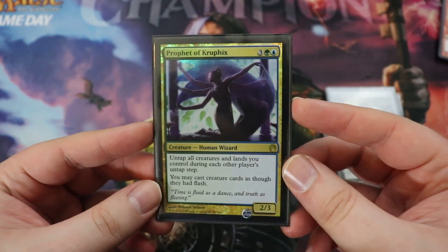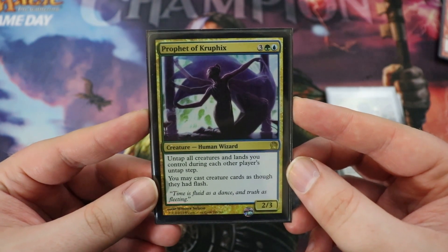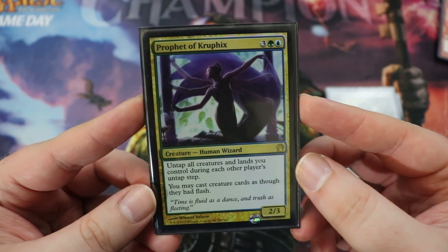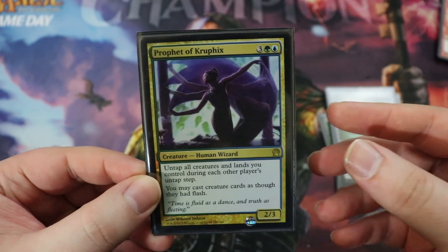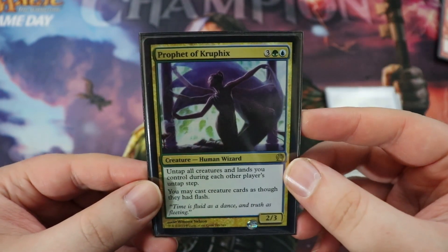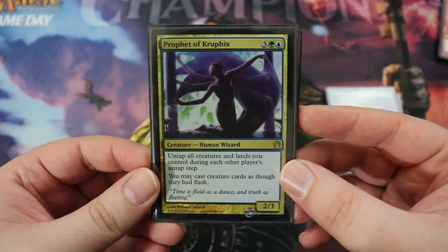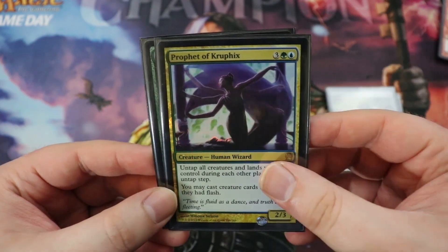Next is Prophet of Kruphix — because Prophet is not banned in Oathbreaker. It is a 2/3 human wizard for three of any, a green and a blue. It has two abilities. First, you get to untap all creatures and lands you control during each other player's untap step. And you may cast creature cards as though they had flash. Basically we get to untap all of our lands every single turn and sandbag our creatures until we really need them, playing them at the end of the last opponent's turn, giving them pseudo haste. It's not as good as in Commander since it's a slow five-mana card, but it's still pretty good in a big splashy deck like this.